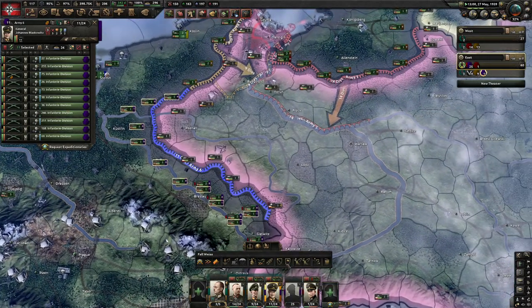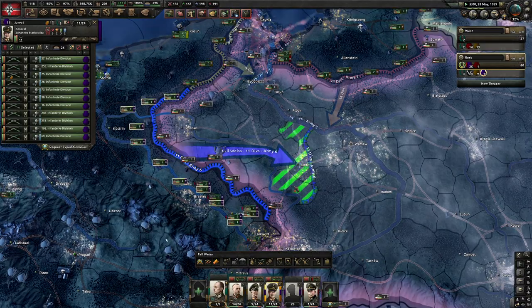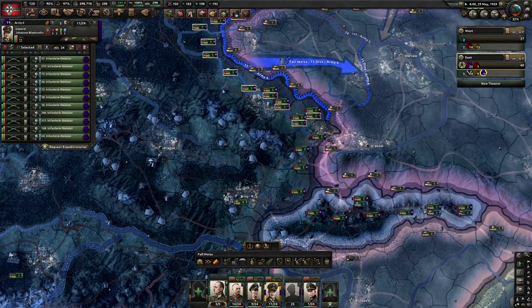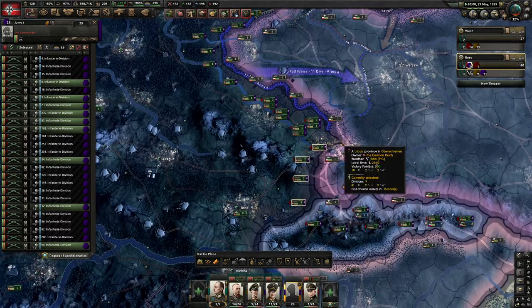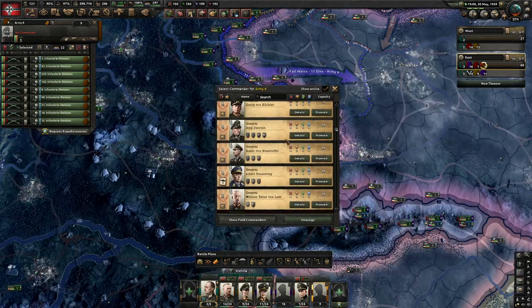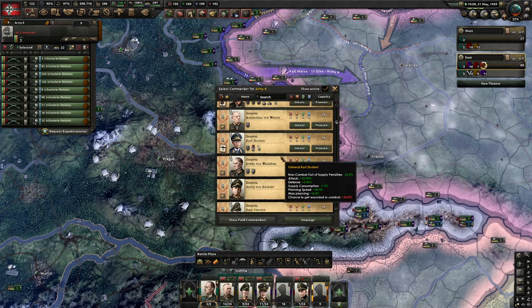So with this guy here, yeah I gave him 11 divisions. His objectives will be — I'll just say go here for now. However, he's not going to attack right away. We're going to do some other stuff and then see if they'll be able to attack when they're enveloped or something. Finally, the southern front — nine divisions. We might add some more here. This is where I want the main thrust attack to come from.